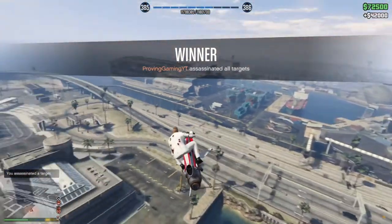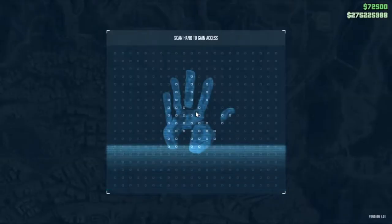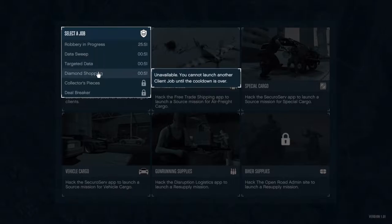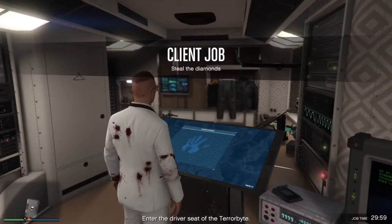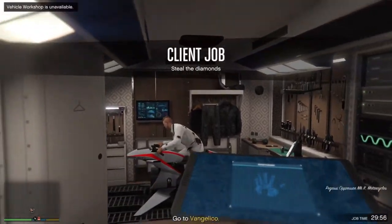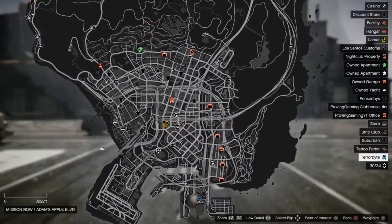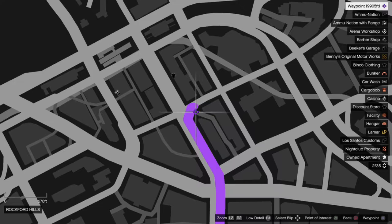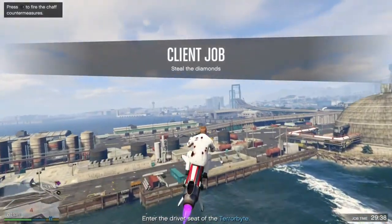Once you've done that, call in your Terrorbyte straight away. If there's a cooldown, just wait for it to end. This time we're going to launch another client job — diamond shopping. The game will tell you to drive the Terrorbyte to the location but you don't actually need to do that. Just head out on your Mk II and mark the exact location on your map — this is basically the Vangelico jewelry store which you rob in story mode.